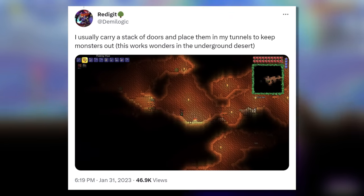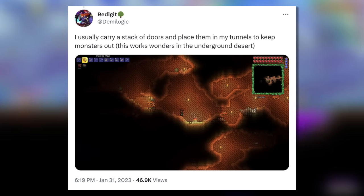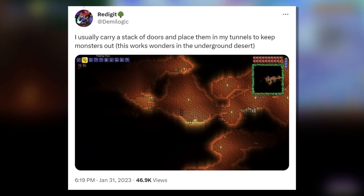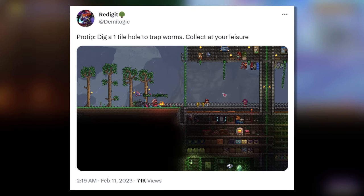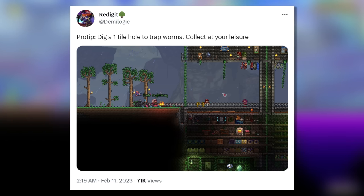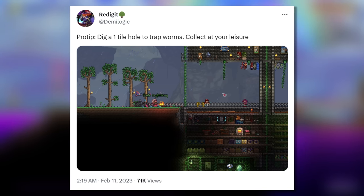Here's a fun life hack from Red himself. He tweeted out: 'I usually carry a stack of doors and place them in my tunnels to keep monsters out — this works wonders in the underground desert.' He also tweeted: 'Pro tip — dig a one tile hole to trap worms, collect at your leisure.' Something which I now actively do. I like this tip.